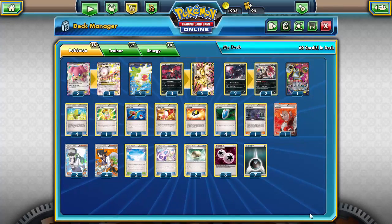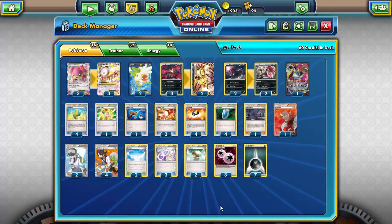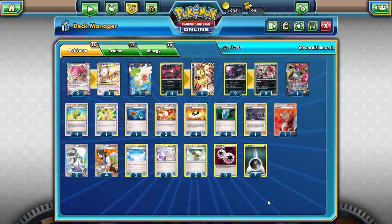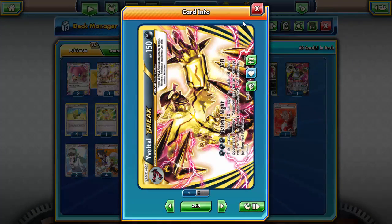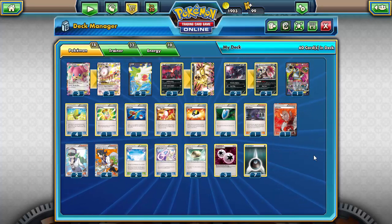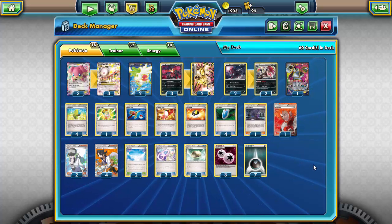On to the Pokémon tools: running three Audino Spirit Links — only need three since you're running three Mega Audinos. Running two Float Stones for Zorua and Zoroark so I don't get stuck with one prized. For energy, I'm running three DCE and seven Darkness energy. In the original deck it was four DCEs and six Darkness, but I switched it up because Yveltal Break needs more Darkness energy. I encourage you to try your own energy line — three and seven seemed to work best for me in practice.